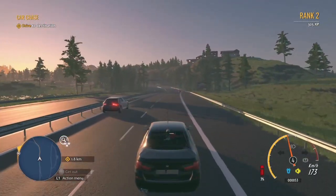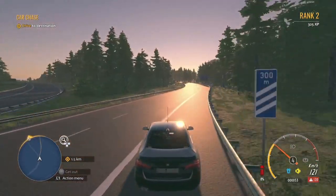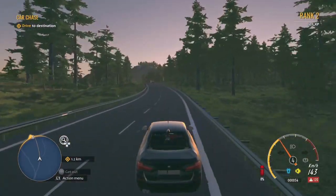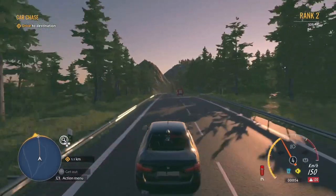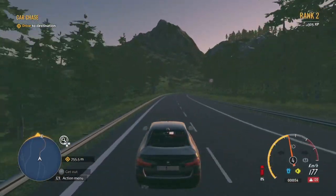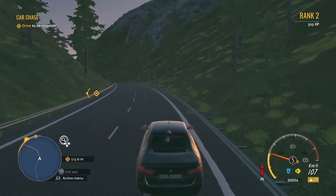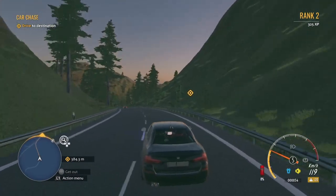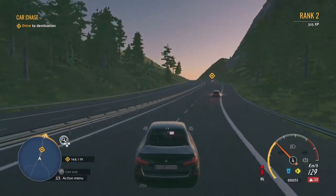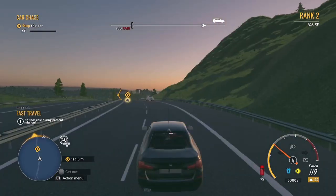We're back in action with Autobahn Police Simulator 3. For the first time we saw the police chopper, so we're heading towards a police chase. There's a car that stopped at the traffic lights, got pulled over, then all of a sudden they sped off. We're on our way chasing them, hopefully getting the chopper in the air. Big man's been gaining XP, getting levels and ranks, ready for a chase.